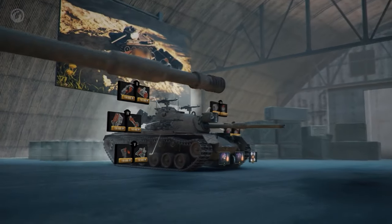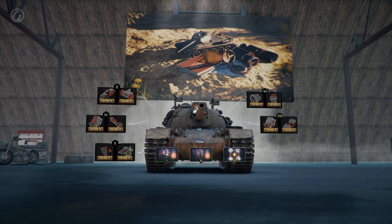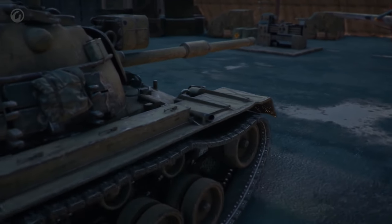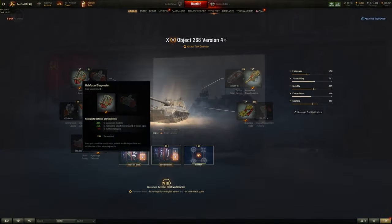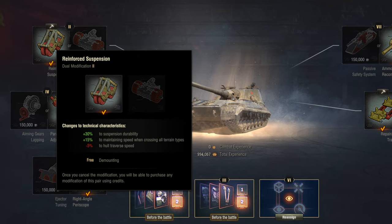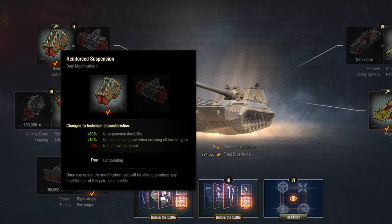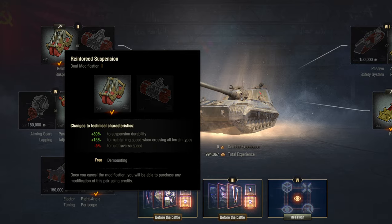After testing of field modifications on the sandbox server ended, a number of balance changes were implemented, and the feature went live on the main servers. The level 2 modification for the Bobject is completely broken — you have a choice between additional suspension durability and maintaining speed, or increasing your traverse speed. The problem is that the additional maintaining speed option actually improves your effective traverse speed more than the traverse speed option itself.